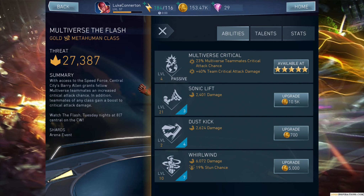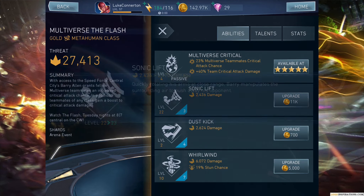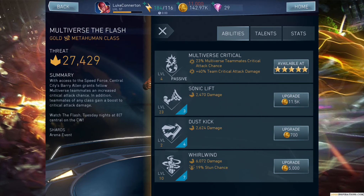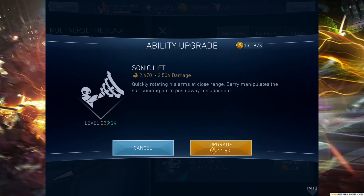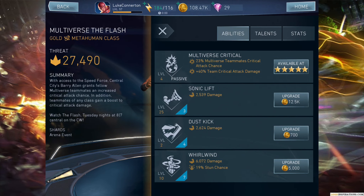Sonic Lift is in my opinion his best move — I really, really like it. It only costs 3 bars of power, and as you can see I'm taking it up to level 25 since I have the spare gold. That does 2,539 damage for only 3 bars of power.